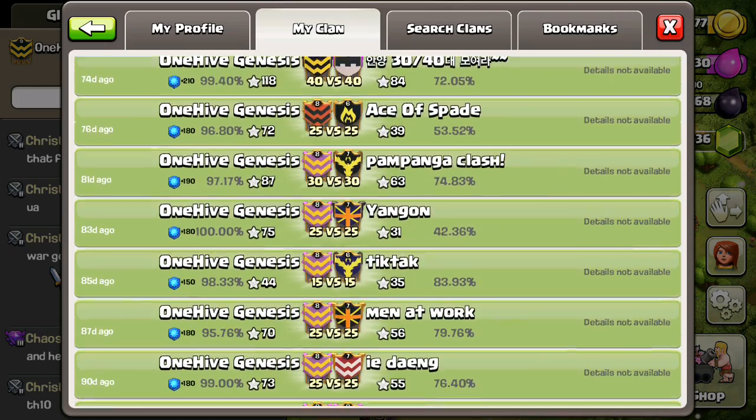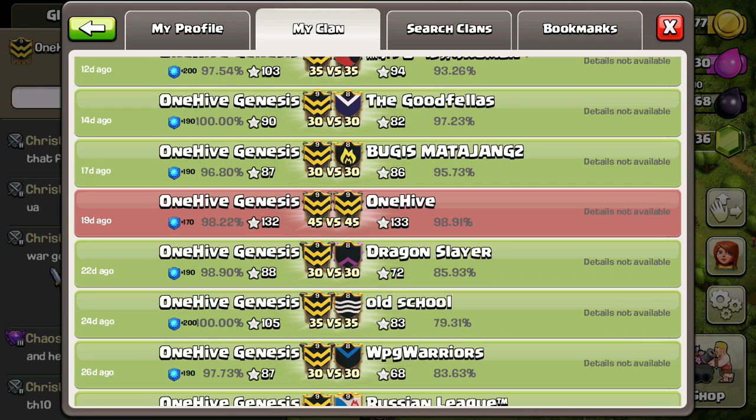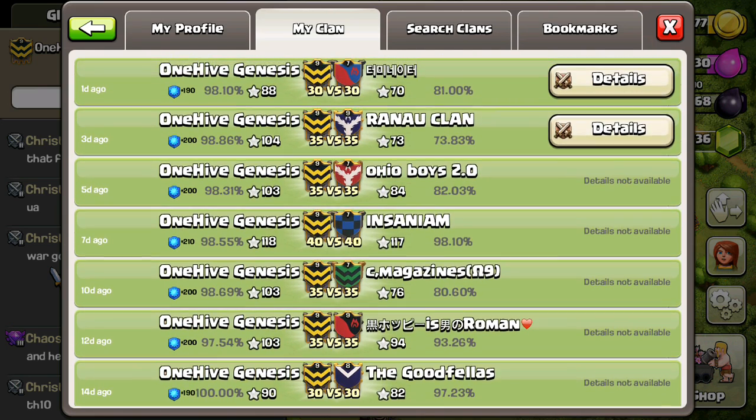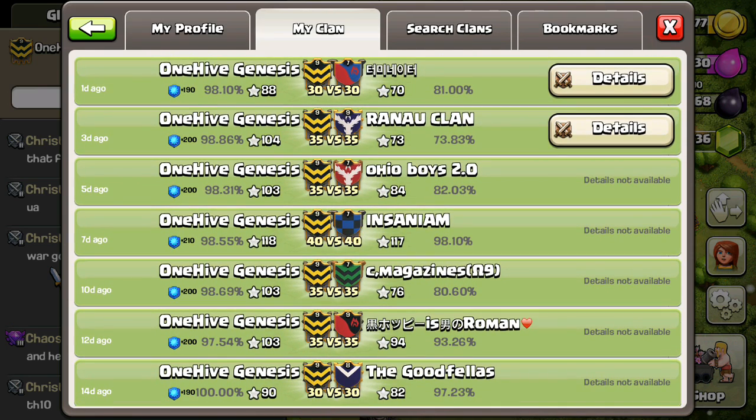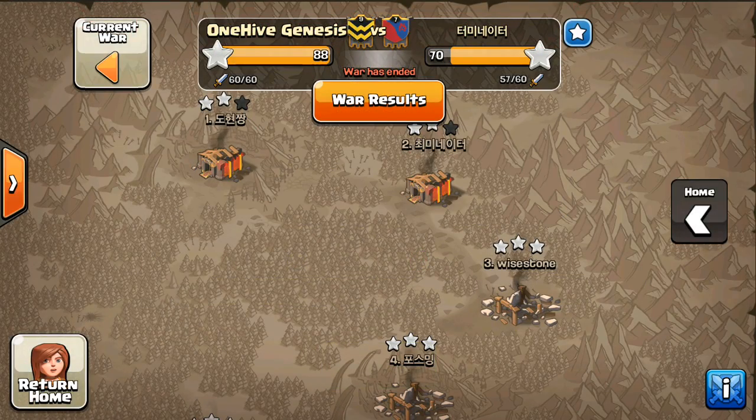Just a great job, by the way, going through the war log. Everything green except for the one red stripe against the scrimmage versus One Hive about three weeks ago. Just doing a great job. Just wanted to point that out. But anyway, we're looking at a war against, I believe, an Asian clan.